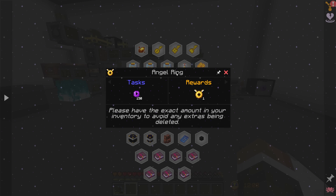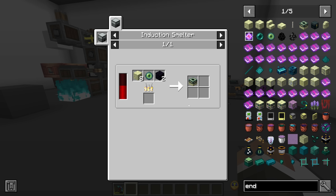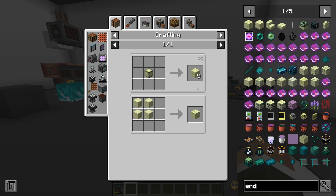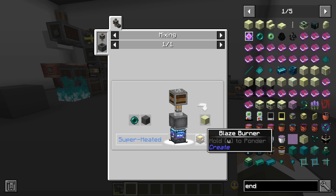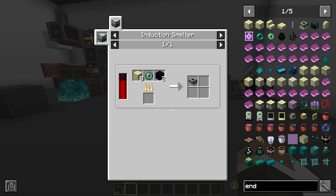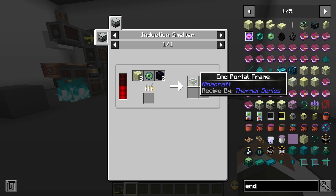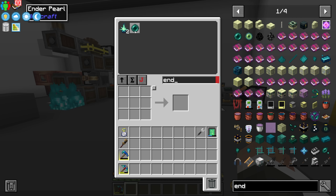There's no other recipe for dragon's breath in this pack. To get to the End we have to build an end portal - there is a quest for it. The end portal frame in this pack is made with two obsidian, one eye of ender, and eight end stone. The end stone is tricky because to make one end stone we need to craft four end sand, and to make one end sand we need one regular sand and one ender pearl in the mixer with a super-heated blaze burner. We're going to need about 384 ender pearls because you need four per end stone, eight end stone per end portal, and 12 end portals to get to the End.